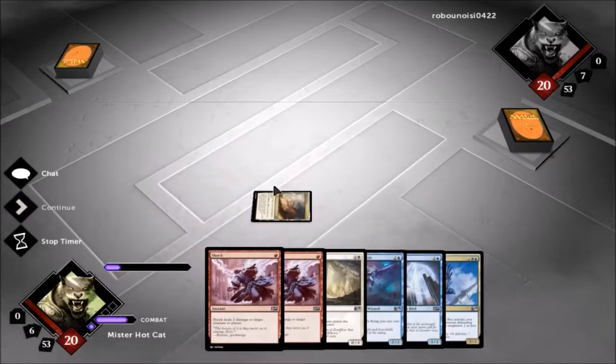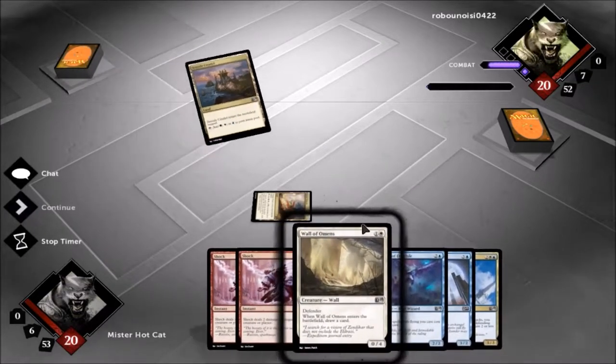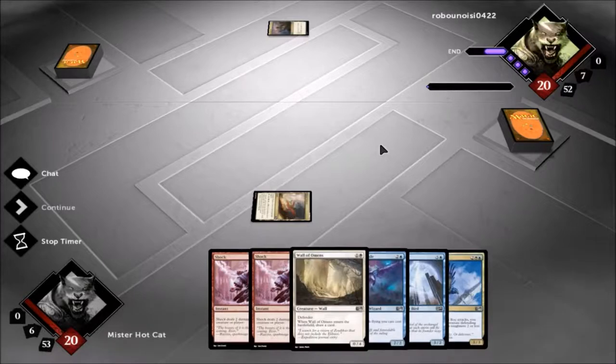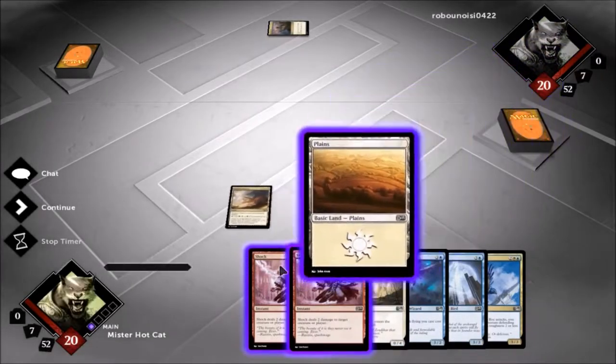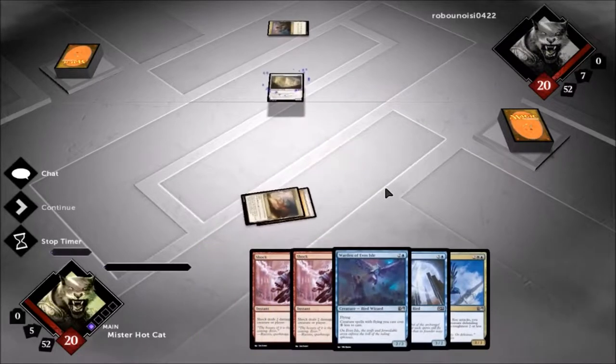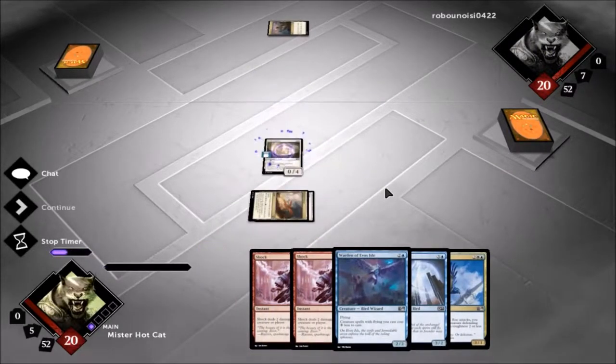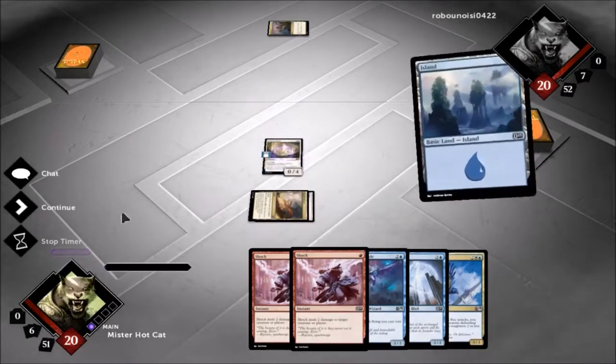One-land hand — never really a good idea to keep those. But we do have the red mana for our two shocks, and if we draw any other land, we can play the Wall of Omens. We do have such a low curve in this deck that I'm feeling okay about this.